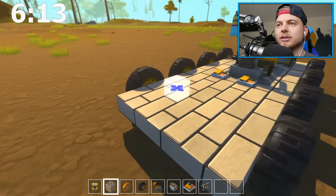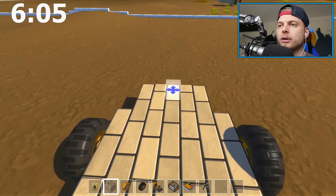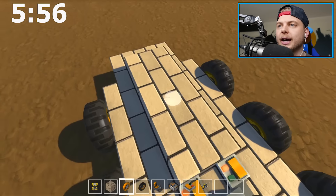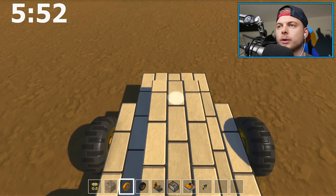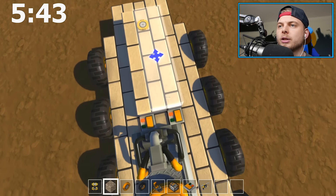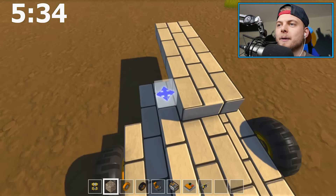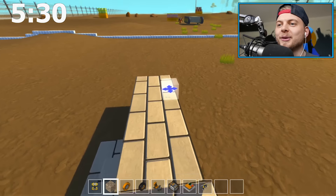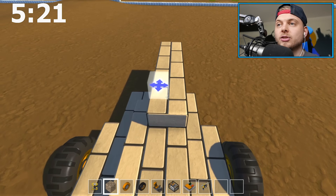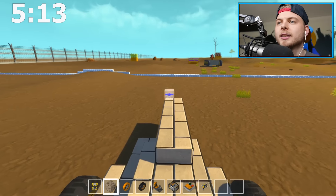Now we need to make this look kind of like a tank. Let's think about the front mechanism — we could do with a great big barrel here. I'm just going to build it up in layers and put it on a swivel. We kind of need it on a two-block platform because that's how big the missiles will be. This should turn — maybe we can do the steering to this.